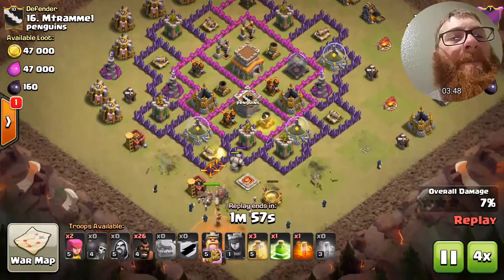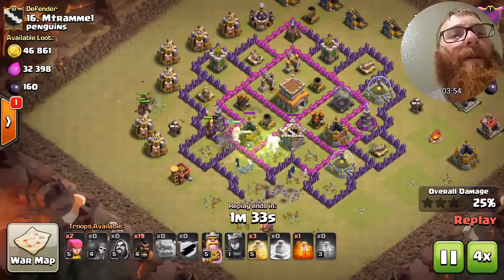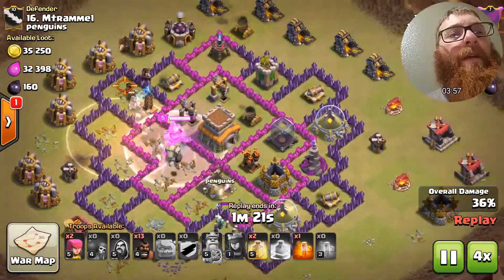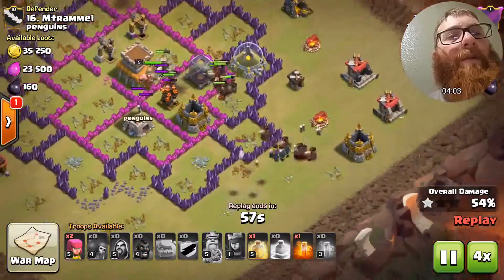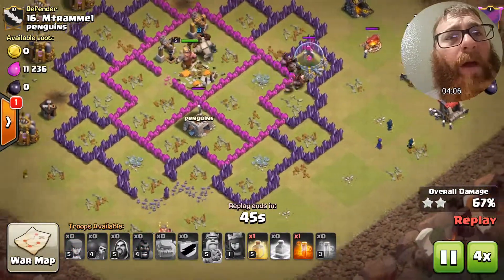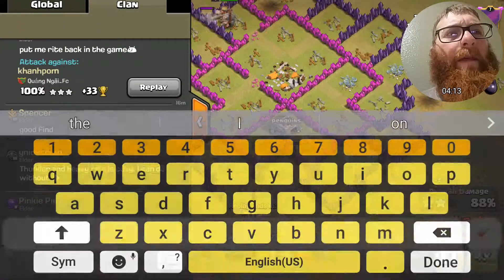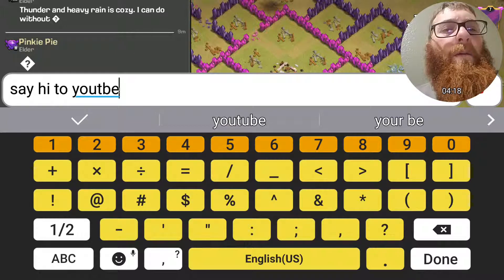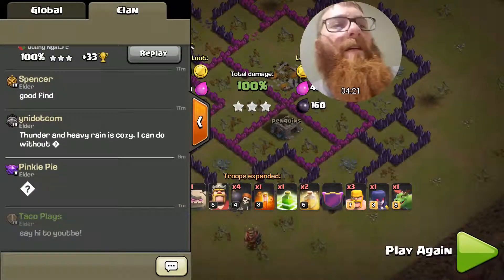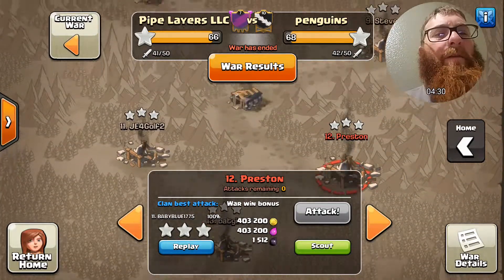As you can see we brought in the hog rider to lure the clan castle. Our witch and queen together managed to take out the clan castle. We sent in the golem and the barbarian king to take out the defending barbarian king, and we are slowly sprinkling in some hogs as they migrate around the base to prevent giant bombs from slaughtering our hog riders. Nice attack — you managed to get the three-star victory!